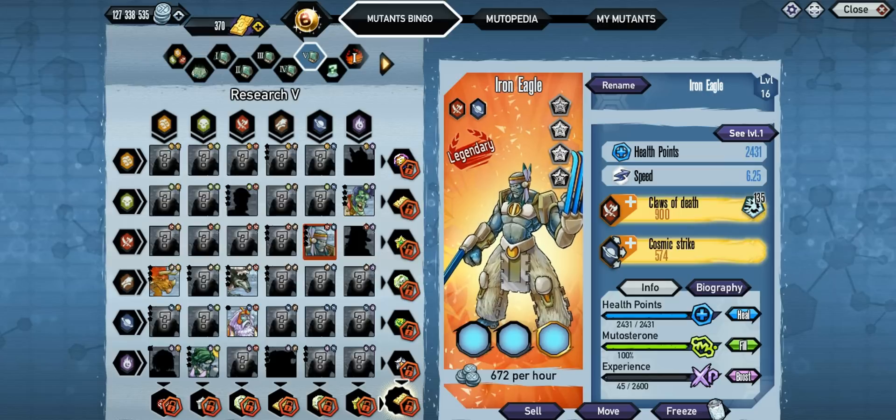It is a pretty good speedster — 6.25 with a level 2 speed. It would probably be pretty good for a defense team or something like that. I am gonna be getting it in bronze, silver, and gold at some point. Not sure about platinum — we'll see about that. Check out the random videos for that. Thanks for watching and we'll talk to you guys later.